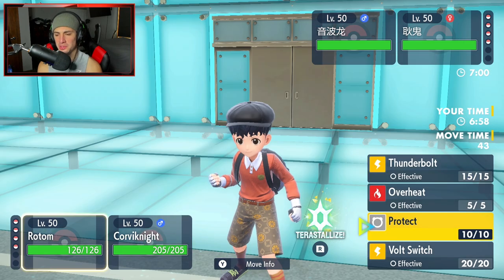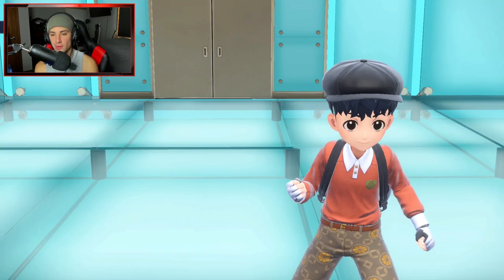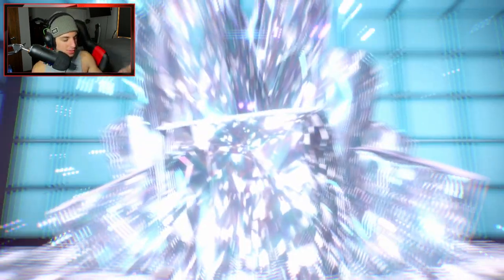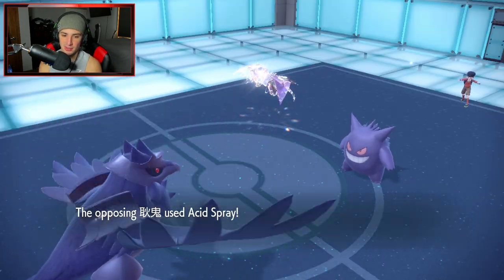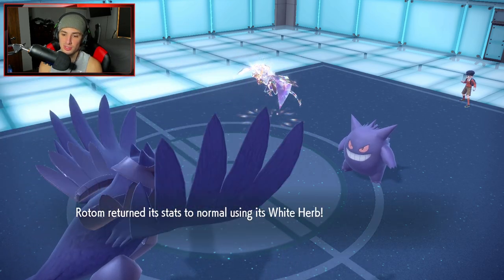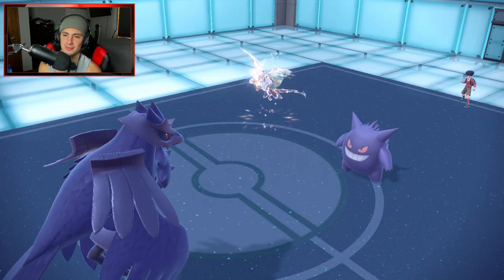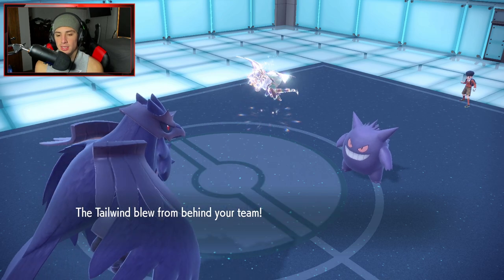Tailwind versus Tailwind — I'm fine with that. Corviknight is such a solid Steel bird, amazing design. Turn one, Tauros Terastalizes into Normal — it's an Extreme Speed boy. Acid Spray comes out dropping my Special Defense. White Herb saves me. And Noivern has Boom Burst — base 140 plus Tera plus Life Orb, it's just too much damage. Rotom goes down to Boom Burst. But I've got Tailwind up now, so I'm faster — I'll get after them.